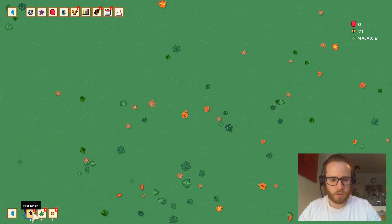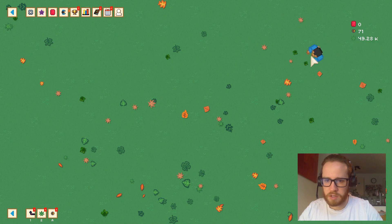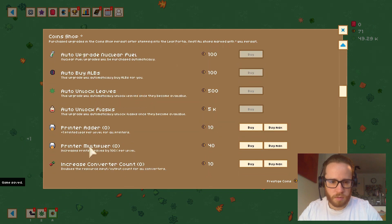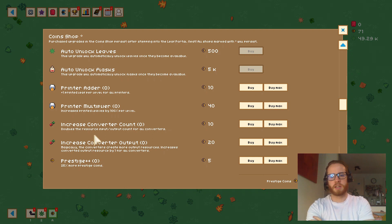Here we have the leaf shop, tool shop, and a new one — the coin shop. By going through the leaf portal I think we got 71 coins, so let's see what we can spend them on. The printers make leaves, and the converters change one kind of leaf into another.